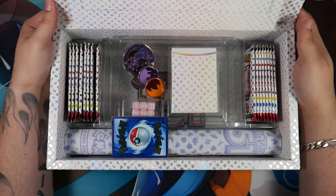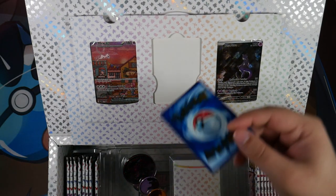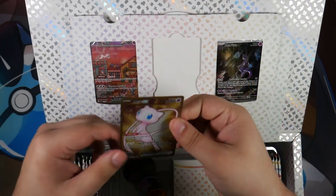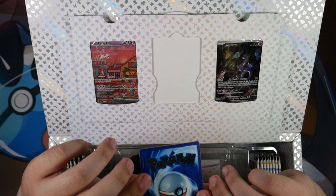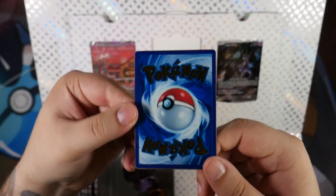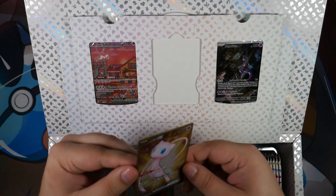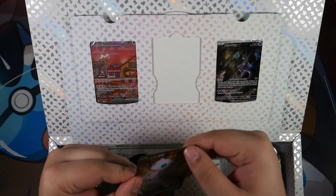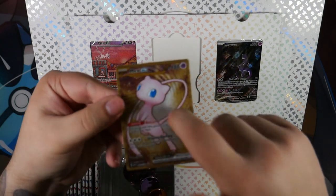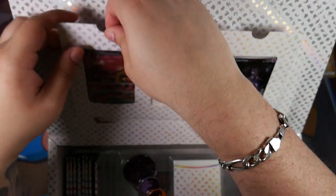So the presentation itself — you flip this open. My metal cart has fallen out. This is actually the metal cart. This is pretty cool. I think CGC still grades these. This looks pretty good, so I might actually send this in to CGC. I don't know — there's something there, maybe that can be scraped off. But yeah, metal cart. Very cool. Let me put that to the side.